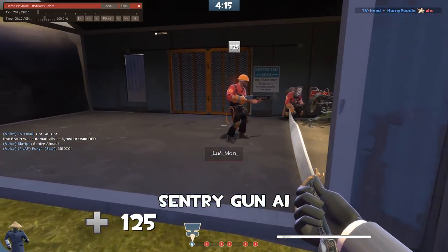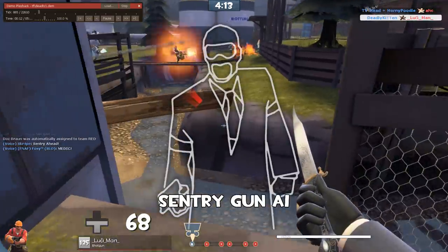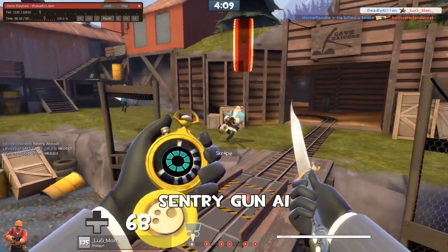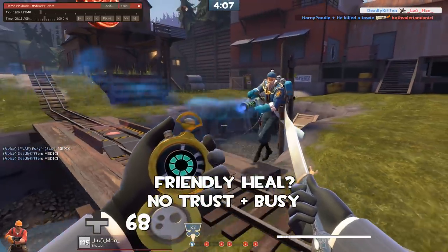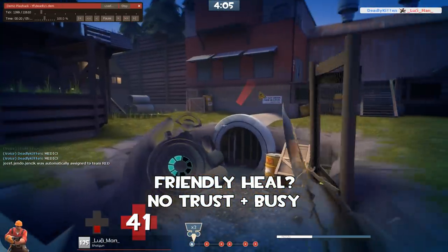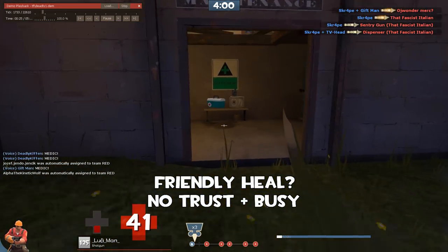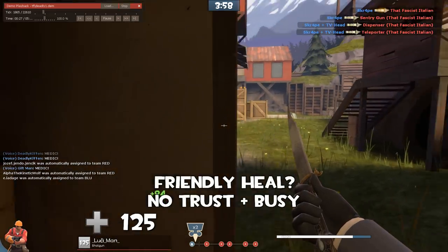To start off with, Deadly shows a good example of how to understand the enemy sentry gun AI — knowing that even though he got the stab in front of the gun, the gun was still going to shoot him up. He wanted the friendly heal, but there was no trust between him and the medic, plus they were really busy moving in on the sentry nest anyway.